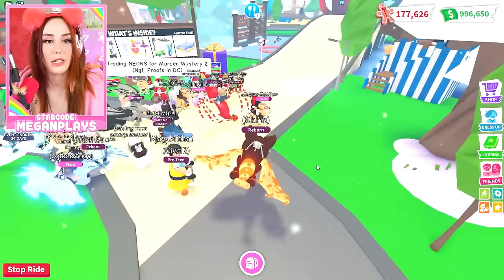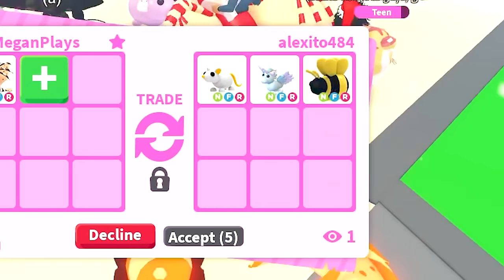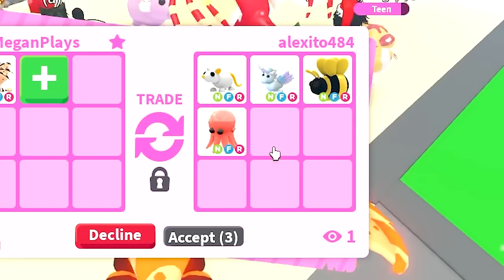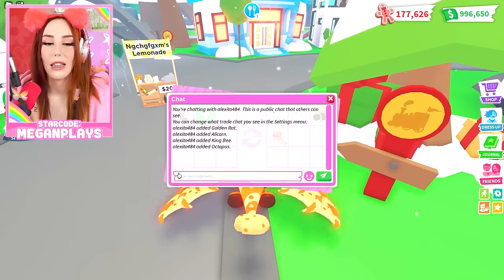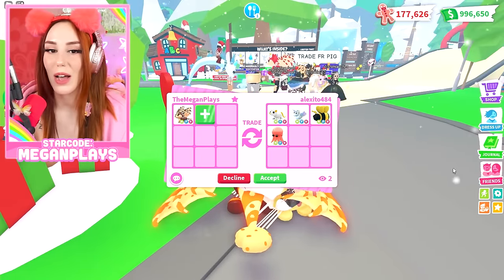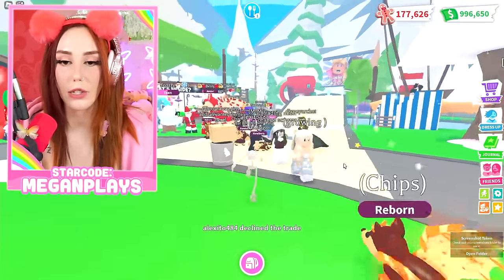Okay, doing a couple of laps. As we can see, trading neons for Murder Mystery 2 — no cross-trading, guys. A neon fly ride rat, a neon fly ride alicorn, neon fly ride king bee, neon fly ride octopus. That's a pretty good offer, but I think if it just was a little bit more, I think I'd be willing to accept. I don't think it's where I would like it to be, so I'm going to politely decline.